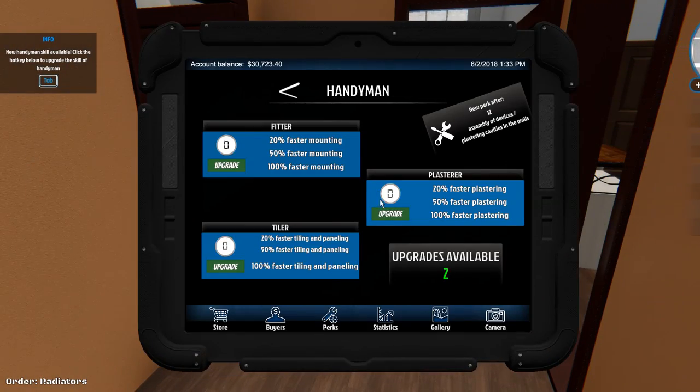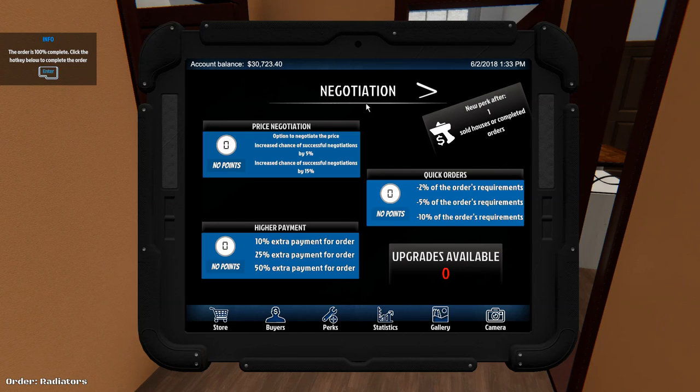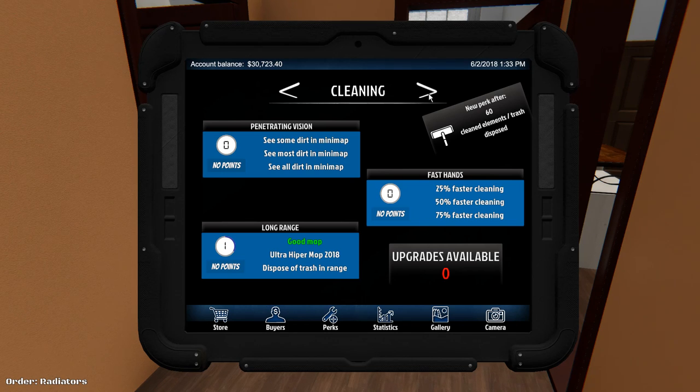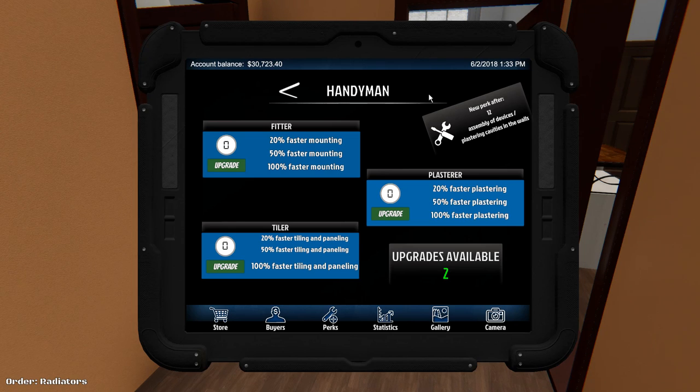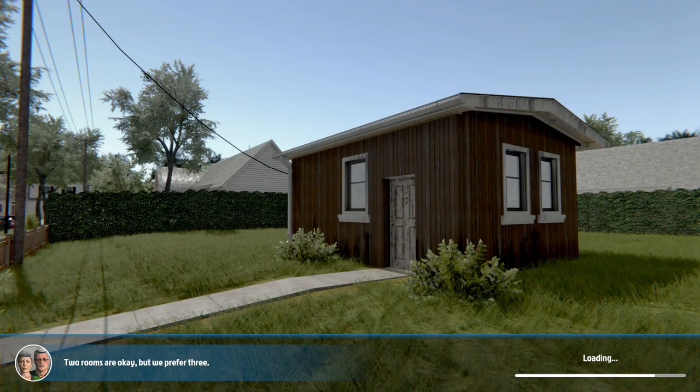A new skill is available. Let's head over there — oh we got two points available. We can start with negotiation — option to negotiate the price, increased chance of successful negotiation by 5%, 2% of the orders, higher payment. Yeah let's do one to that one. Oh we don't have any of those points. So there are certain points available. Order is 100% complete. Yes, let's finish that. You may now complete the order for $813. We'll complete that. I'm assuming at that price point we didn't have to cover the cost of the stuff we put in — not sure.